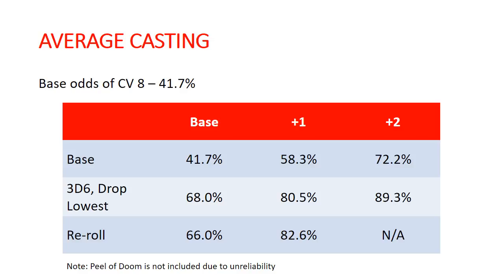Looking at Thanqual and the Grayseer on foot, their base is going to be 68% on that particular roll. If they get plus one to cast, it moves up to 80.5%, and plus two to cast becomes 89.3%. It's important to note that Thanqual cannot get that plus two to cast, because he is unique and cannot take the Master of Magic command trait.